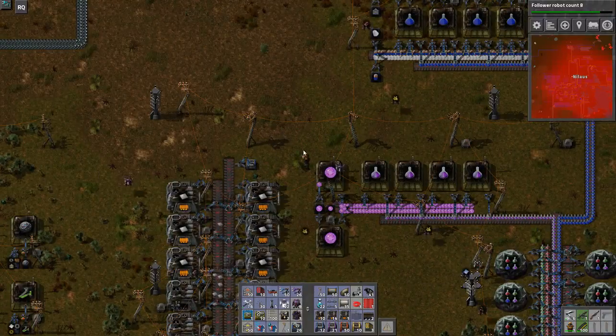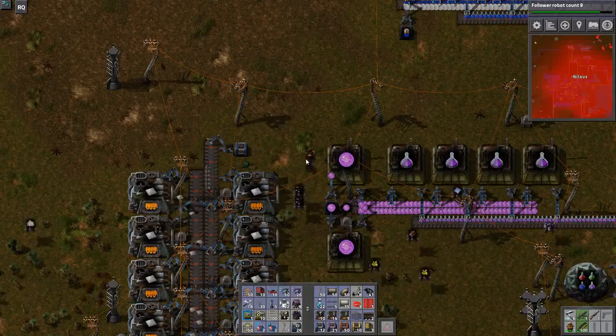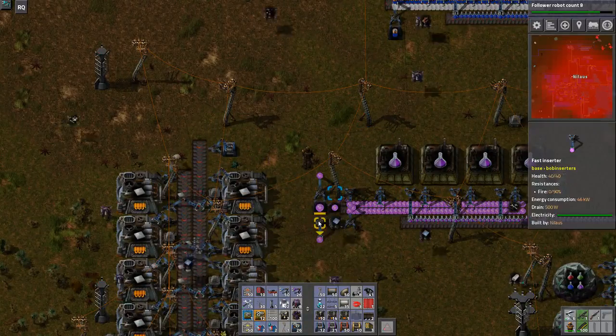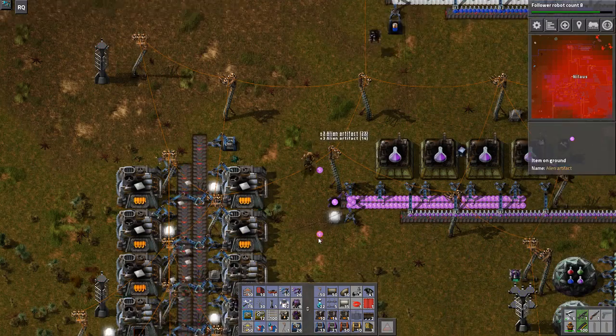Hello and welcome. My name is Nilas and this is episode 67 of our Let's Play campaign of Factorio. We will be focusing on alien technology this time.